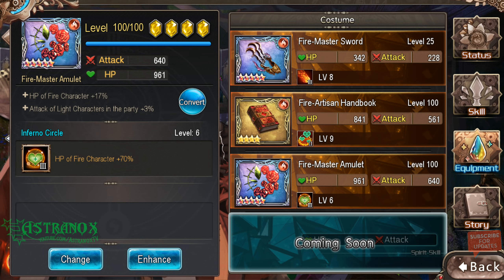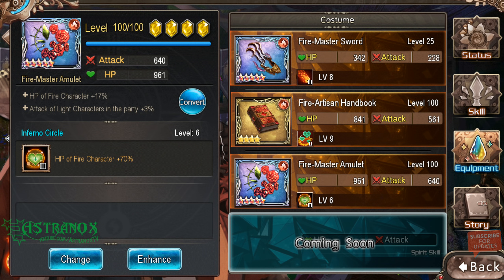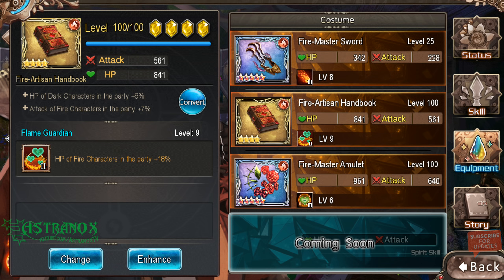You might get lucky with tier four items and skip tier three entirely. It depends on whether there's a fire event dropping costumes. The rest of the team should be running attack-buffing costumes, crit buffs, and maybe some HP buffs for the whole team. The tier two attack item I use is at level 100 broken through four times because it had attack of fire characters in the party plus 7%, which was the only easily obtainable option at the time.